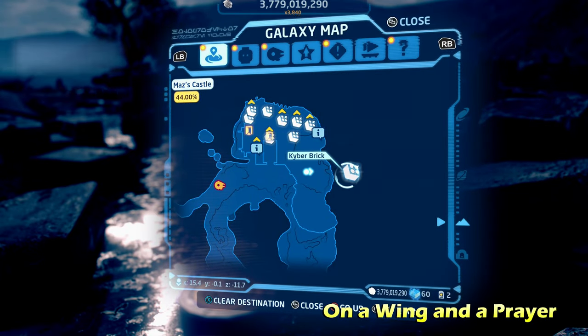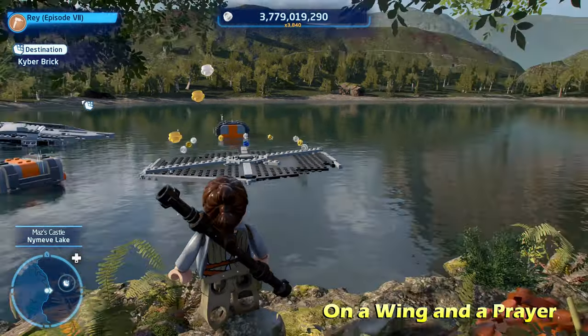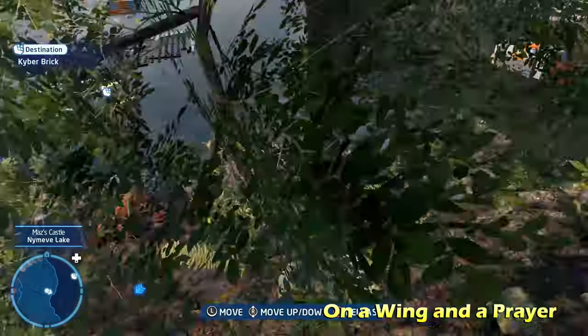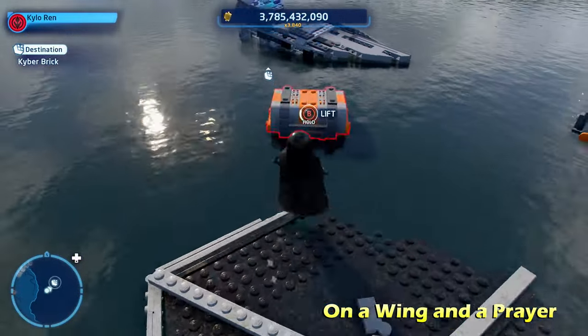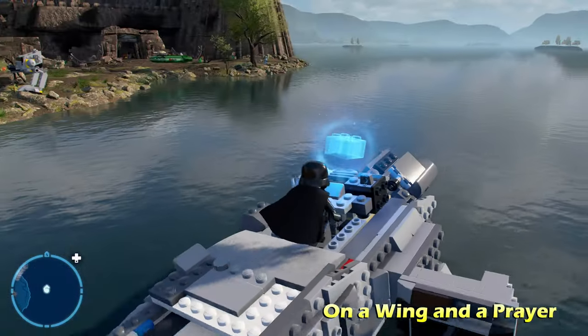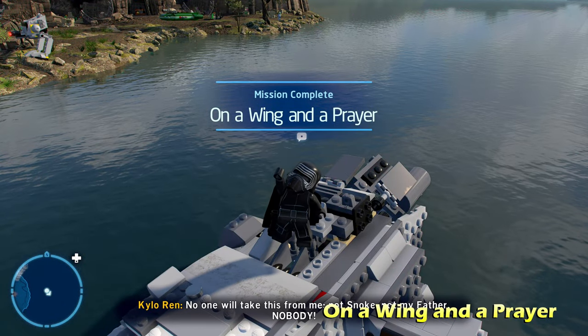Moving right along we're going to do On a Wing and a Prayer, to the very right of the map — it's actually going to be in the water here. We're going to switch to a force-using character to move these blocks into place in strategic locations so we can jump across and reach the Kyber brick for On a Wing and a Prayer.